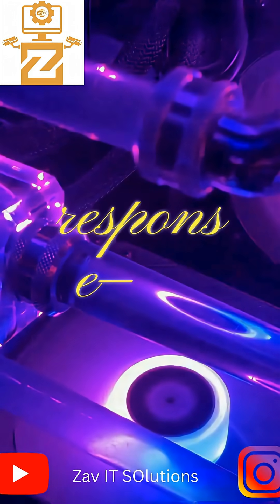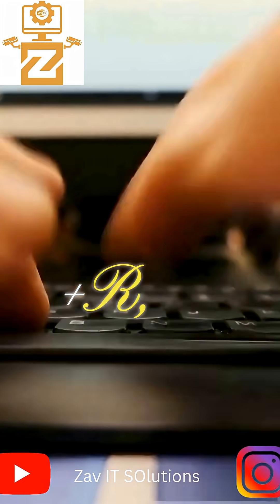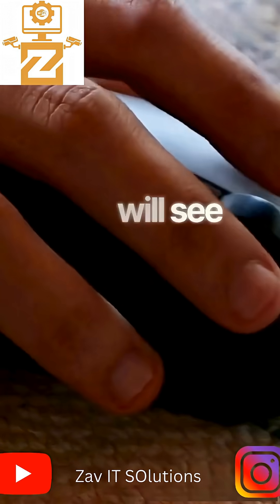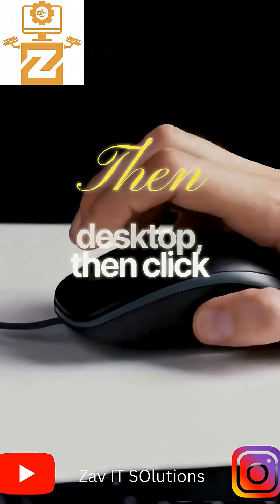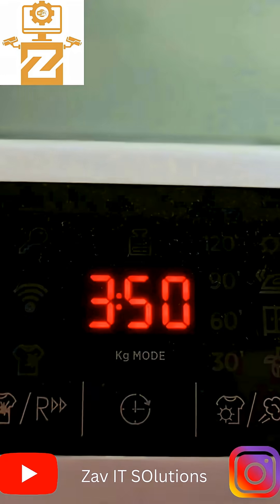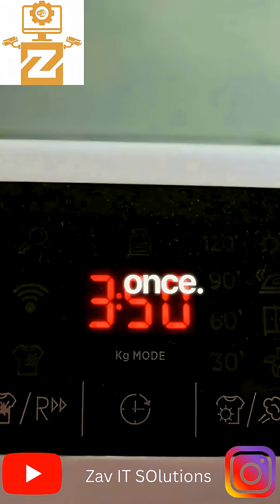First, check your computer's default response — how slow it is. Press Windows plus R, then type regedit. You will see Control Panel; click on it. Then click on Desktop, then click Menu Show Delay. Remove 400 and 20 and make it 0, then restart your PC once.